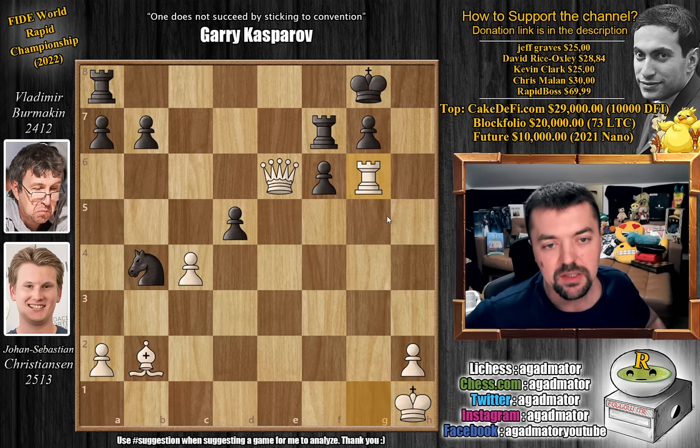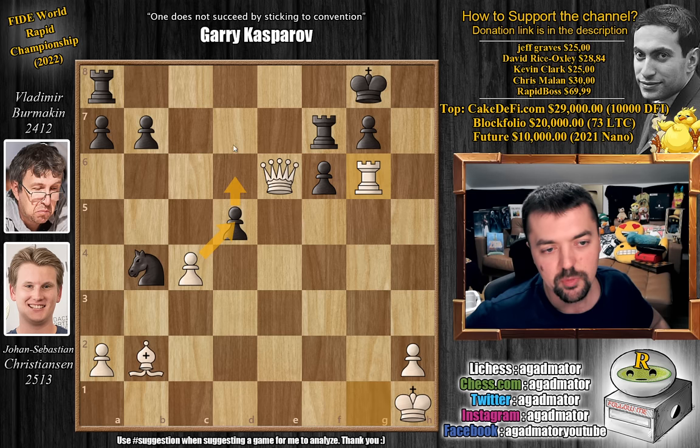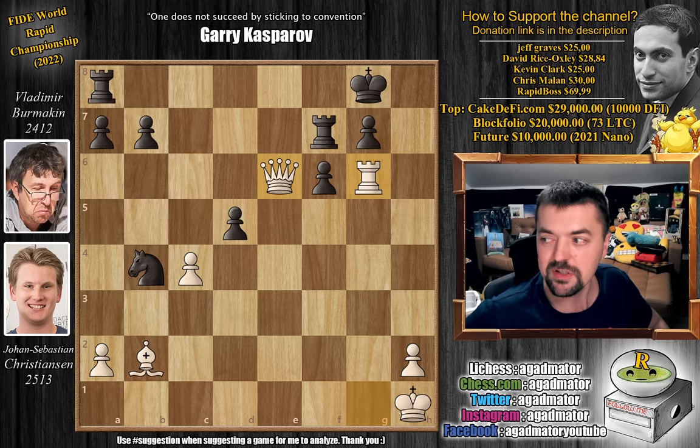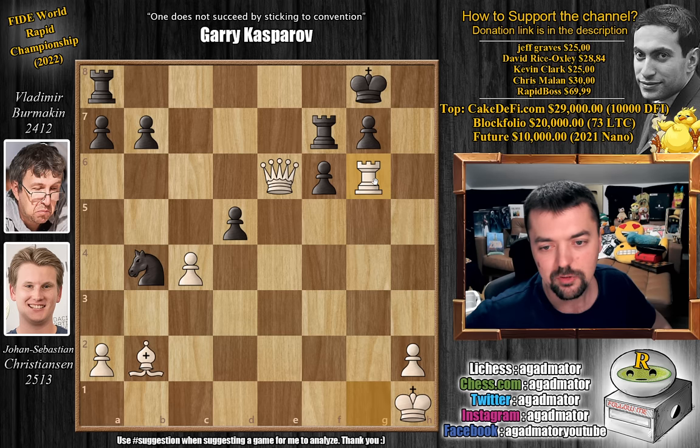There is nothing more to be done. The g pawn is pinned, the rook is pinned, bishop captures on f6 is coming. You cannot unpin with the king — if king to f8, then queen to d6 check picks up the knight. You cannot move the king to the h-file because the rook will hang. If rook to f8, you can even play bishop to a3 — so many winning moves. This pawn is marching up the board, it's completely unplayable. A big, big game by Johan Sebastian. It's not quite up to Dubov's standards — Dubov's win against Giri was against a much stronger opponent with the black pieces — but in terms of beauty and style, definitely a worthy game.